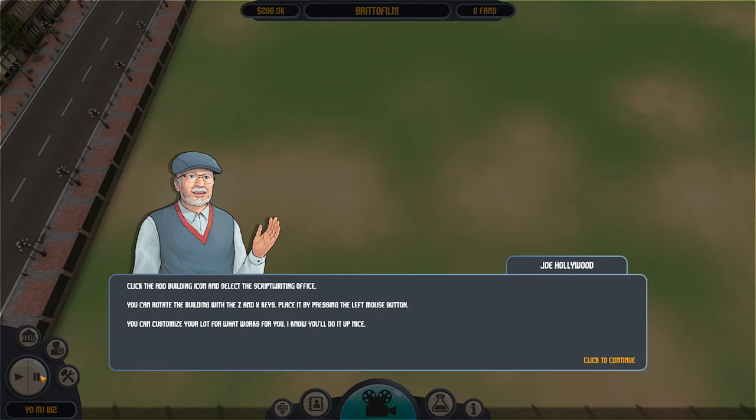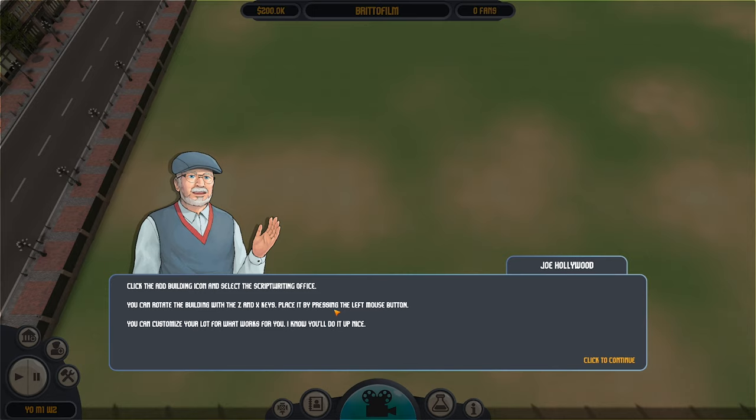'If I were you, I'd start by building a script writing office. That's where the magic starts. You can't make a movie without a script. Click the add building icon and select the script writing office. You can rotate the building with Z and X, place it by pressing the left mouse button. You can customise your lot for what works for you.'